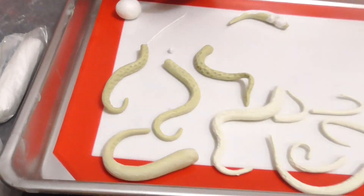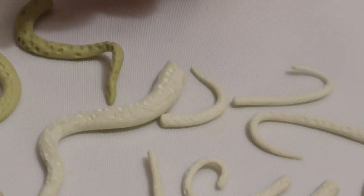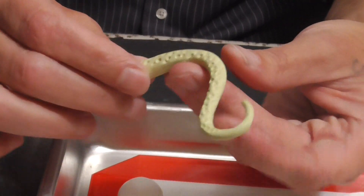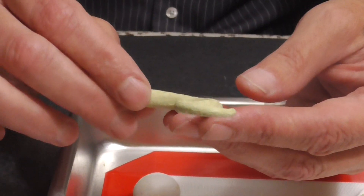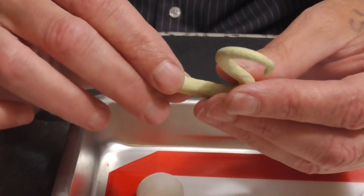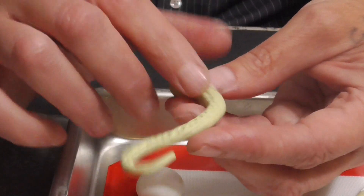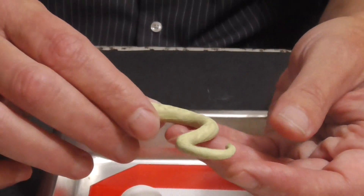Once you've made the tentacle to a certain point — to where you like it, like this shape here — you can leave it in the water. The reason I like to leave it in the water until it completely dries is that if you mess with it before it's ready, it will start to remove the details. But the main reason I put it in the water is so that gravity is lessened on it.